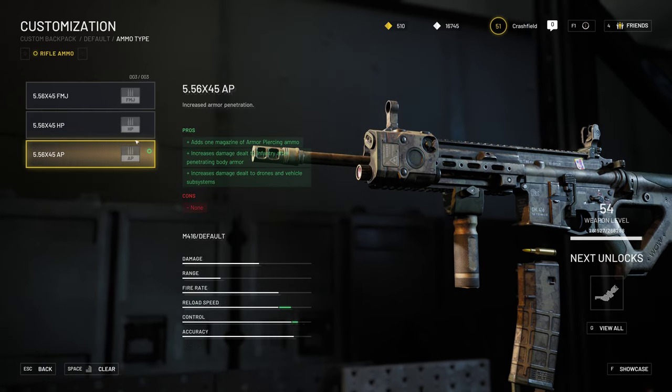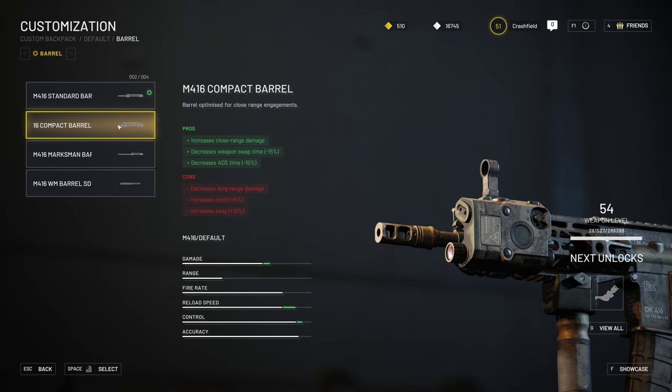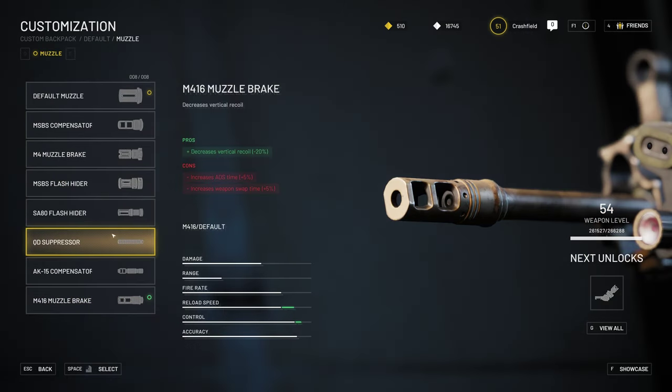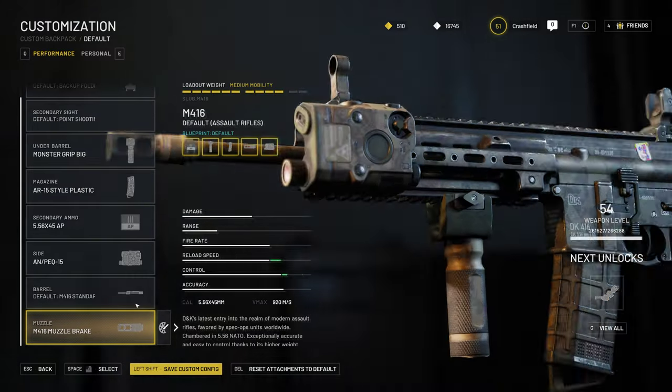For secondary ammo, you can have full metal jacket, hollow points, or armor-piercing ammo — they also come with pros and cons. For barrels, you have the standard balanced barrel, a compact one that increases close-range damage and decreases ADS time and weapon swap time but decreases long-range damage and increases recoil and sway, and the marksman barrel which does the opposite. The muzzle flash suppressor is very good to combine with your grip — I use a muzzle brake that decreases vertical recoil, and pair it with a grip that decreases horizontal recoil to make the weapon easier to manage in combat.